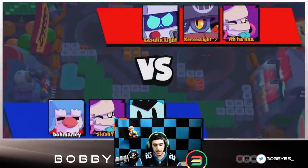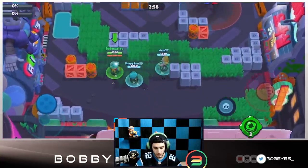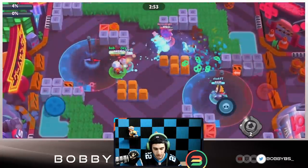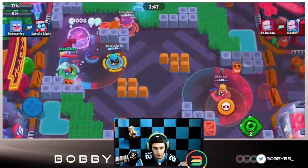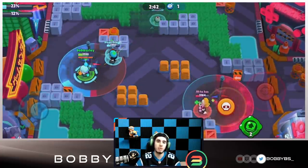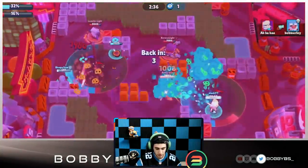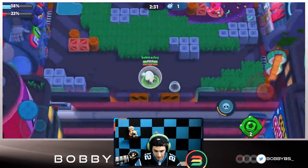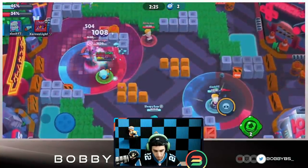Here we go into our next game, same strategy. Something I want to recommend: if you're running Gale, avoid running Mr. P alongside him. Although both are great brawlers for this mode, they don't really work together since they're both support and control brawlers. You should pair Gale with damage brawlers - brawlers that can do a lot of damage, like an Ems. If you lane with Ems you'd do really well, but unfortunately we're not doing that for this video.